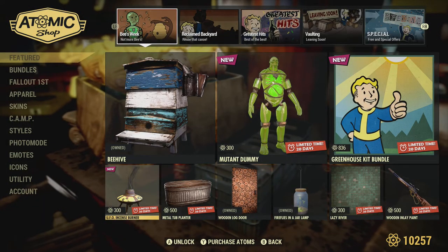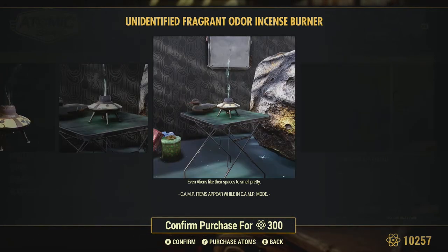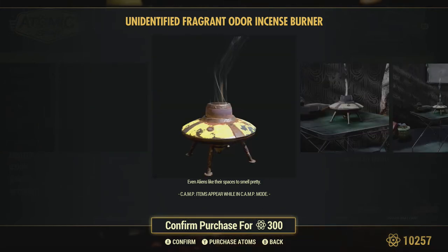Then we have a UFO incense burner, which is kind of cool - again a new item so we welcome that. It's 300 atoms, so not too badly priced. It's kind of small but looks cool.